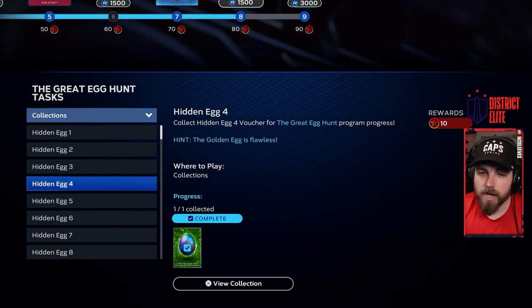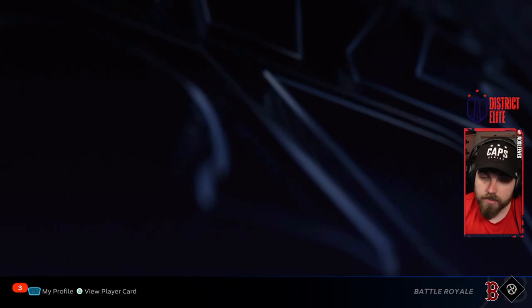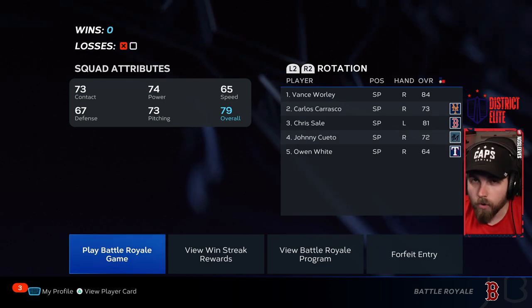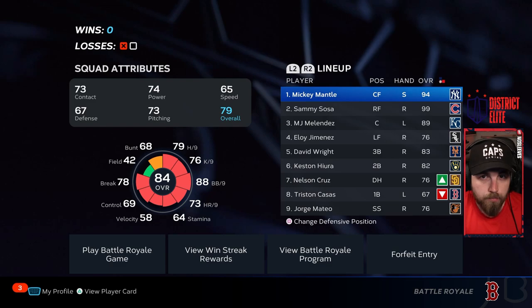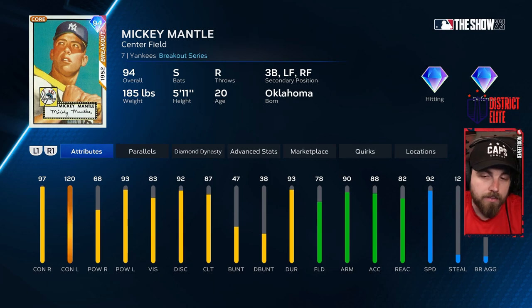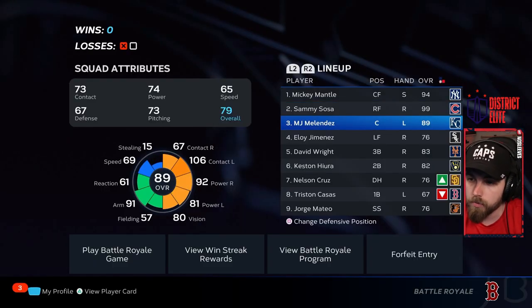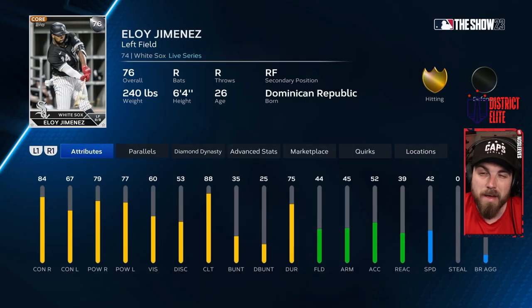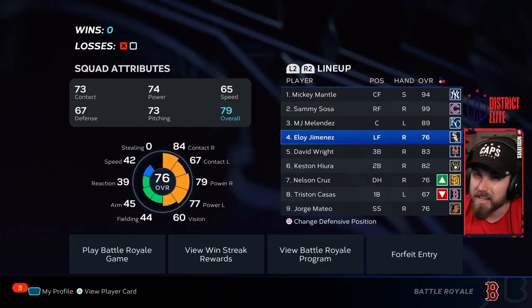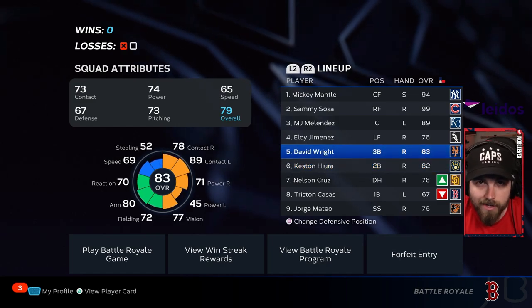Egg number four is going to be tough for some players, but give it enough time and you'll get it done. You have to go into Battle Royale, draft a lineup, and get a home run with anyone. When drafting, choose players with a lot of pop. I got Sammy Sosa and he easily hit the home run for me. Eli Jimenez has a silver card — even though he's only got sub-80 power, his swing is really good. Nelson Cruz was another good option.